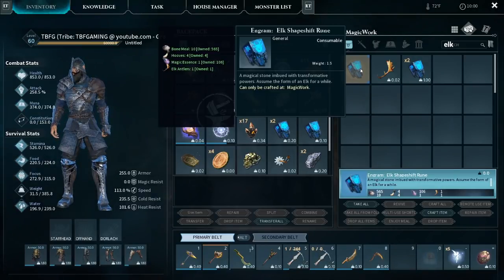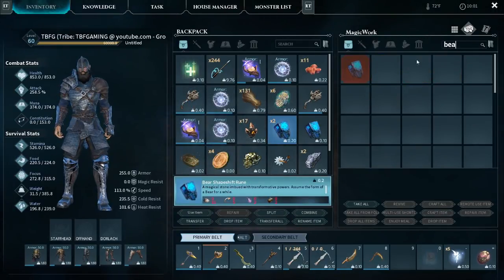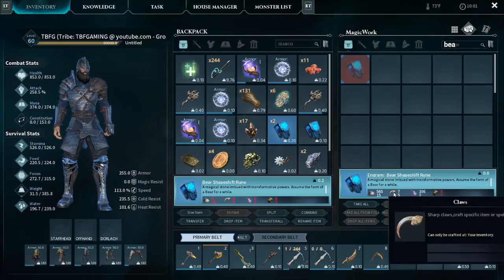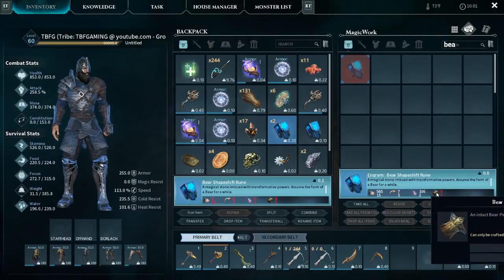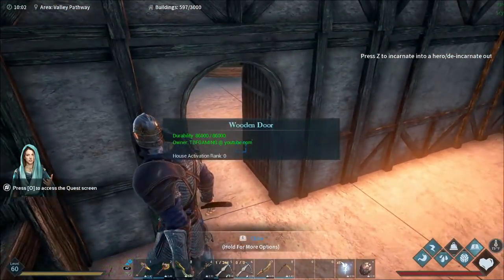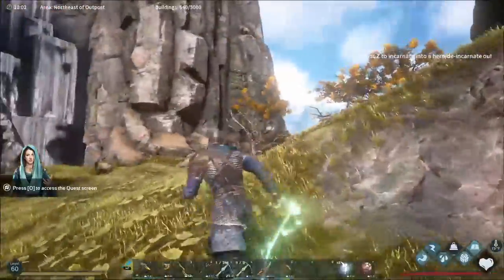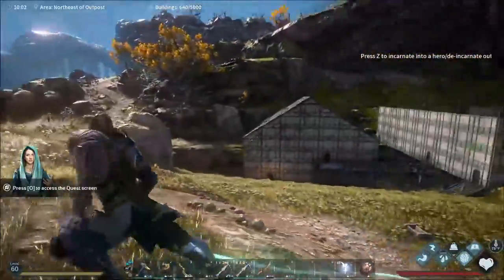For the bear rune, it's a little different - you need bone meal, claws which are pretty easy to get from taking out bears and other things, magic essence like normal, and bear pelt. You just have to keep taking out as many bears as possible. Really simple. Let's get closed up and look at the area - just so you can see where exactly we're at and how great this area is. There's an outpost right there.